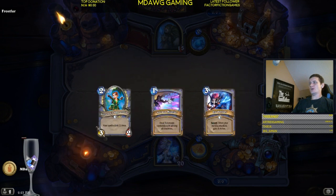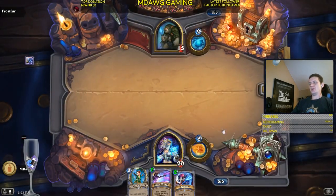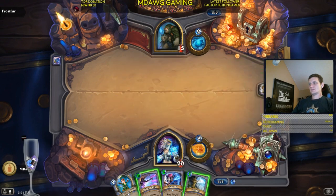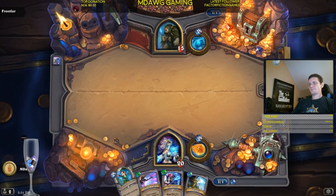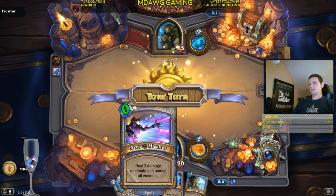So this will be a zero-cost spell, this will be a two-cost spell. We have the passive that lowers our spell cost. Just about anything he plays here, we can take out.